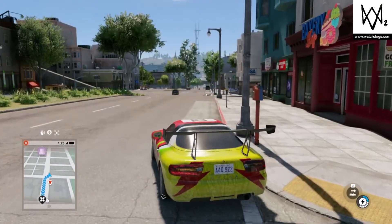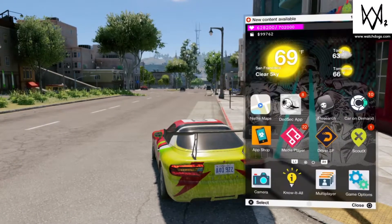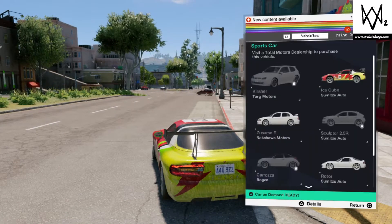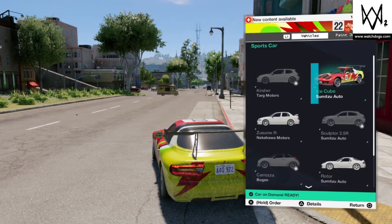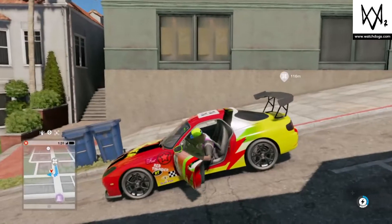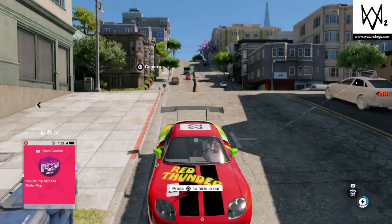Another thing that's really cool is that this car is now yours. You can go to the Car on Demand app and you can actually order it, and it comes exactly like it is. One thing that's kind of disappointing is that you cannot put your custom paint job on this car.